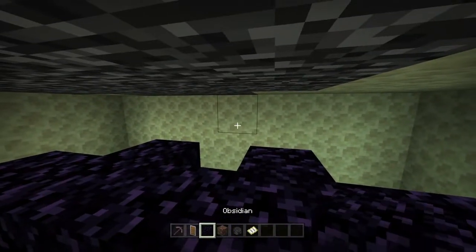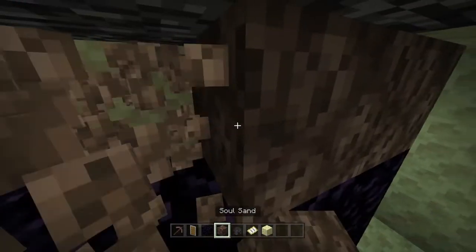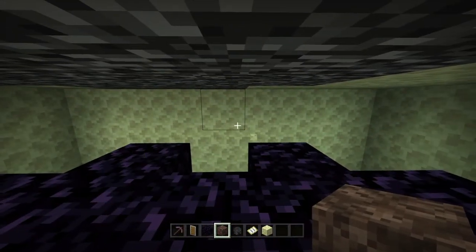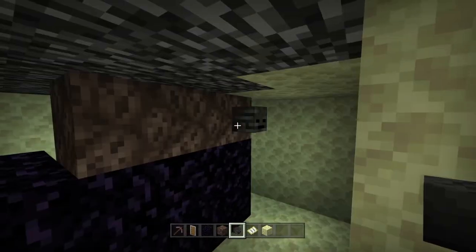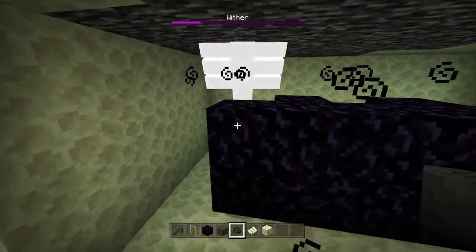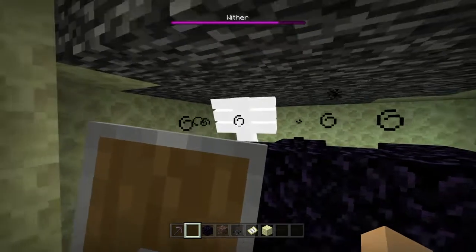Also know that if you have obsidian or endstone where the soul sand is going to be placed, it will not work — the wither will not spawn. So if your wither isn't spawning, make sure you're on a difficulty of easy, normal, or hard, and make sure there are no blocks by its tail. Now you're basically just going to place your wither skeleton heads on. Go to this block right here, get your shield out in your offhand. If you're in survival, it'll be like this.